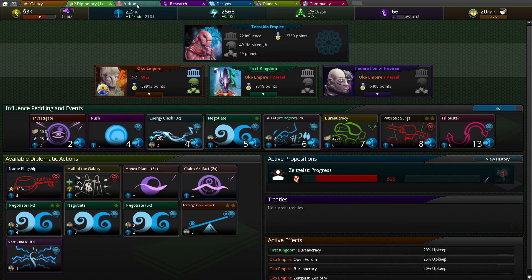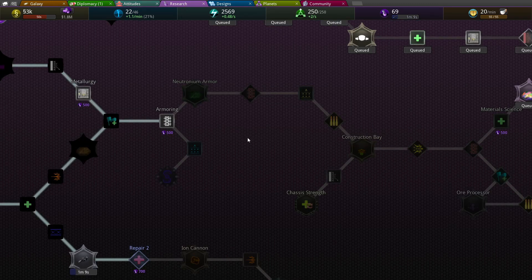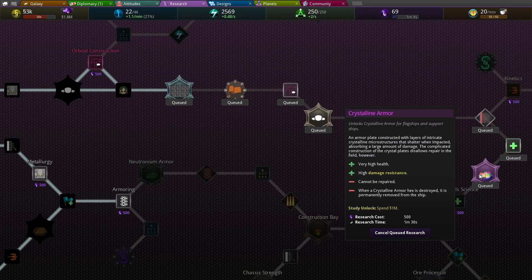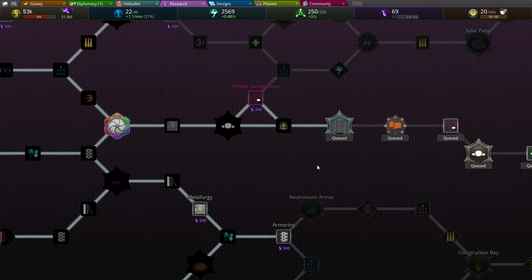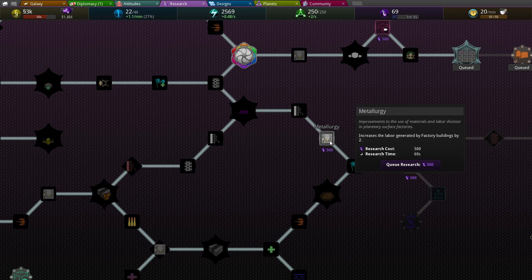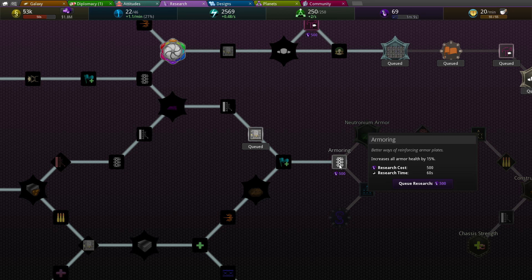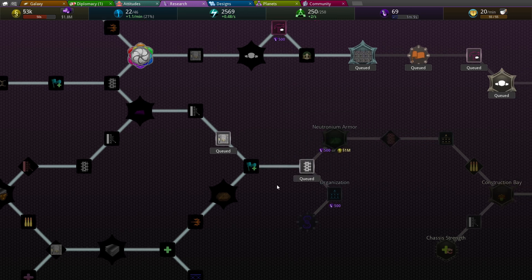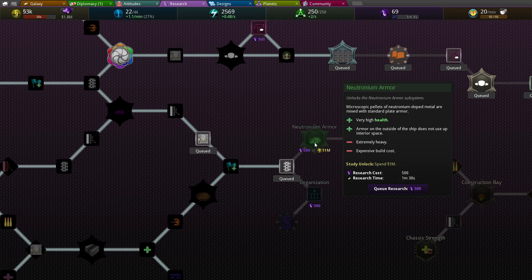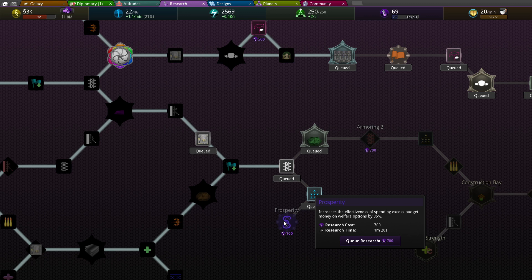For getting anything done within the Galactic Senate, forces all empires to rely on your understanding for guidance. I don't know about that. Attitudes are fine. Getting the crystal armor would be great. Neutronium Armor, command of all ships, increases the effect on spending excess budget at 35%, that's so good.